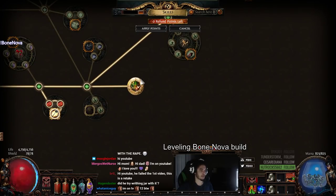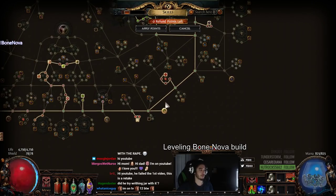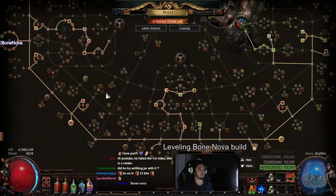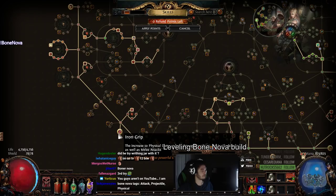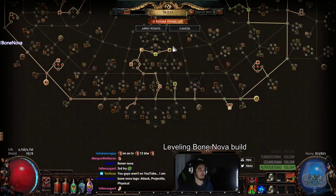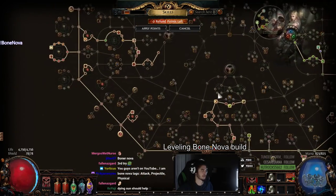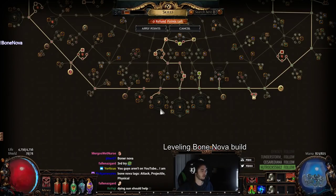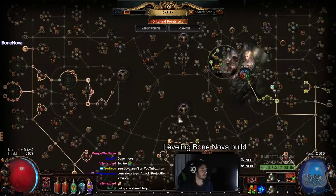I also went ahead and picked up Point Blank with the character because we are scaling the projectiles, and I did grab Iron Grip. I don't have too much strength, but it still does make quite a big difference for just one point. So this is my tree — it looks like a standard Cycloner. We can still grab Executioner and Wrecking Ball, but I don't really plan on playing the character much further.